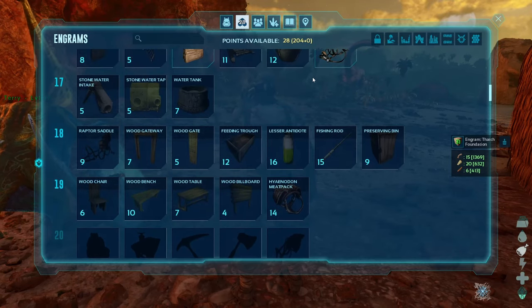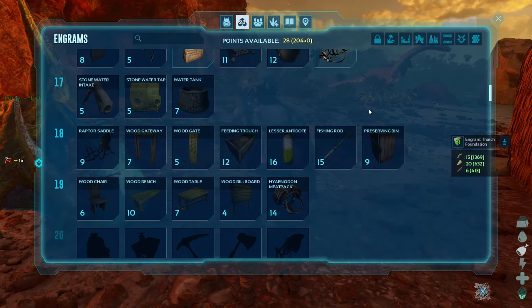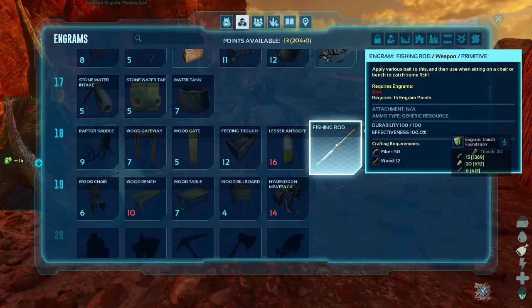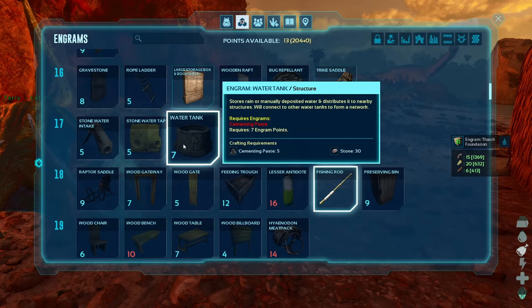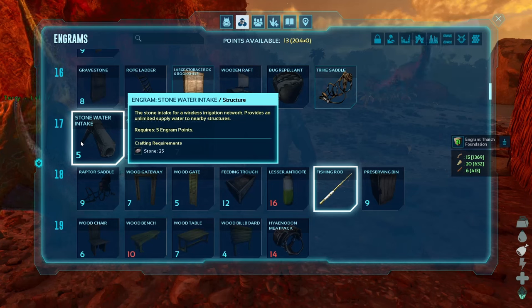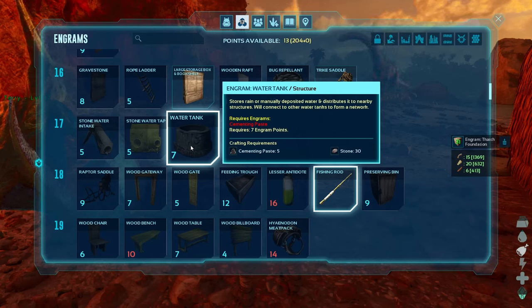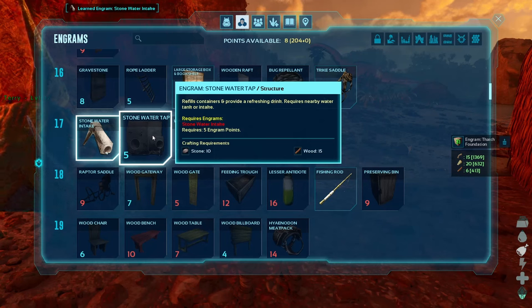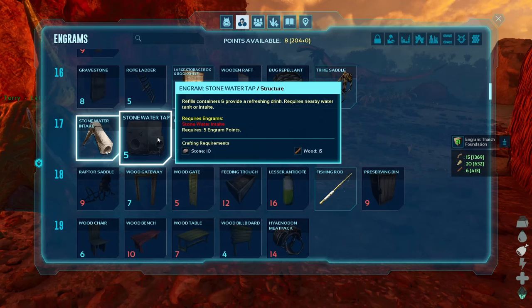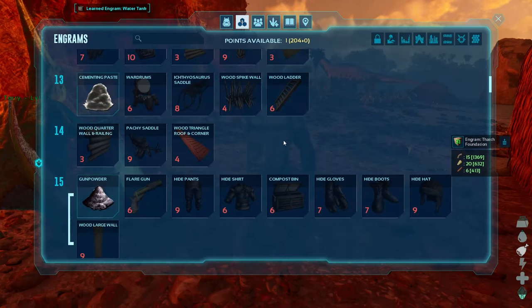I don't want to craft raptor saddle. Let's see — preserving bin, I don't think so. I want a fishing rod. I want to go fishing. Yeah, let's do that. And we're probably going to need a feeding trough and a water tank. Okay, we're not quite ready for this one yet. Let's do water tank and we'll see what we can get a little bit later from that.